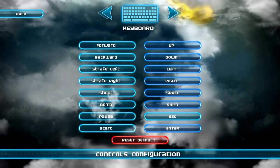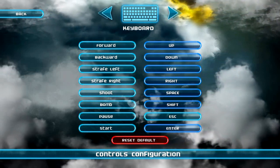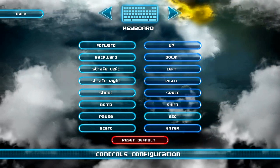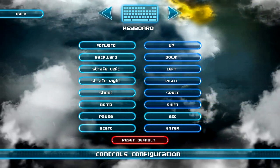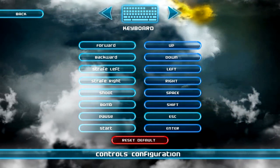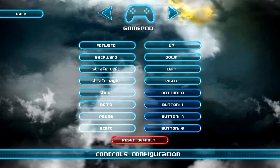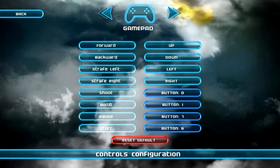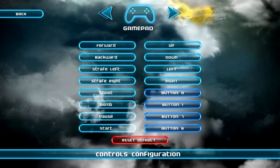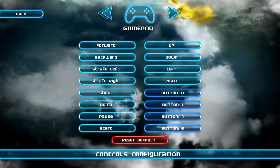I have an Xbox 360 pad plugged in. Shmups are, in my opinion, best played with a gamepad. This game does have full keyboard support and it works fine. But for whatever reason, every time I've started the game up, even with my controller plugged in, it goes back to keyboard by default. Every time I have to go in and change it back to gamepad before I play. I don't know why they did that. I hope they'll put an update out to correct it, because that's really frustrating — you have to go several menus deep to change it.